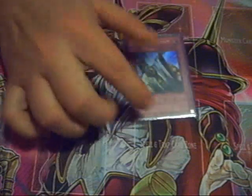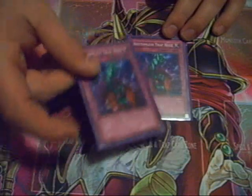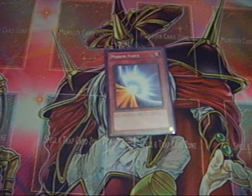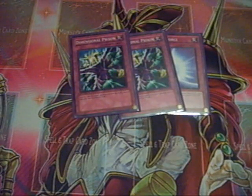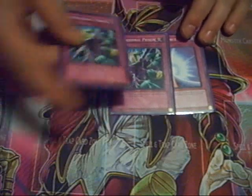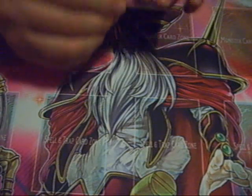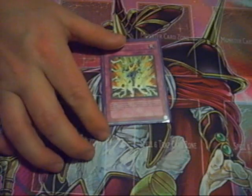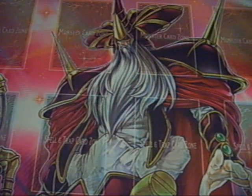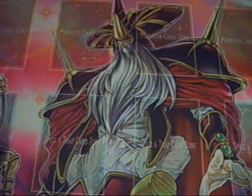On into the trap lineup. One Solemn Judgment and one Solemn Warning. Two Bottomless Trap Holes — people are taking these out of their decks and I just don't understand why, this is another card I really like. One Mirror Force and two Dimensional Prison. This deck wins in battle, so I need stuff to eliminate my opponent's monsters. Last but not least is a trap I think every Light Beat should try out — Hero Blast. It lets me recycle my Aliases: I can destroy a monster and add Alias back to my hand. I'm not sure how much this will help since Miracle Fusions are going to be removing my Aliases, so this may come out, but as of right now it's in there.